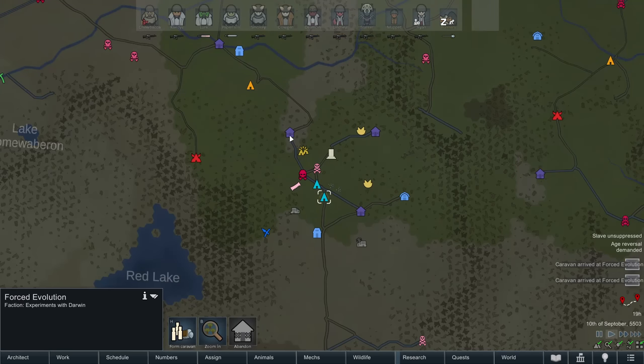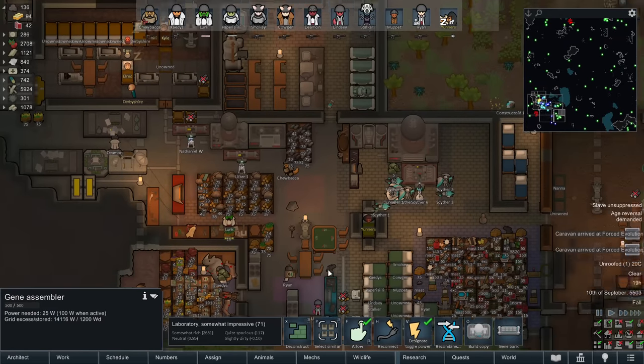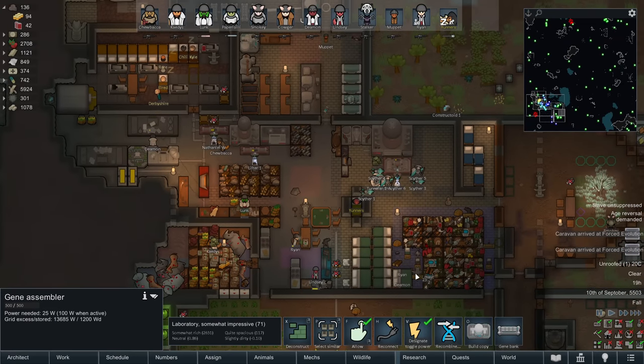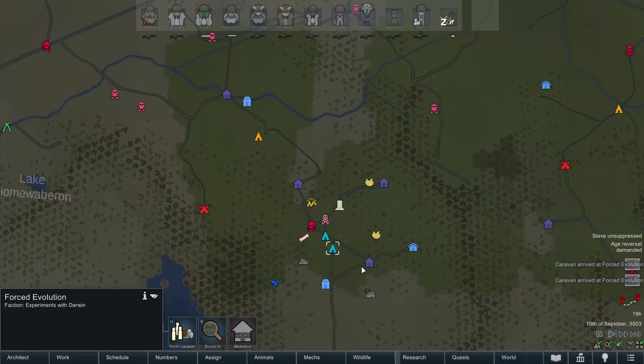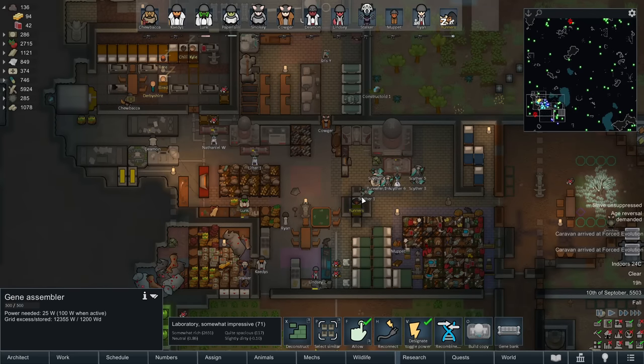I've been hitting up all the shops on the world map - we went here, here, and here. Unfortunately none of them had anything good. They had a few genes but no death rest capacity serum. So next up I'm going to wander all the way down here and hit up all of those shops. A lot of this new DLC seems to be about finding the stuff you're looking for to make the things you want.